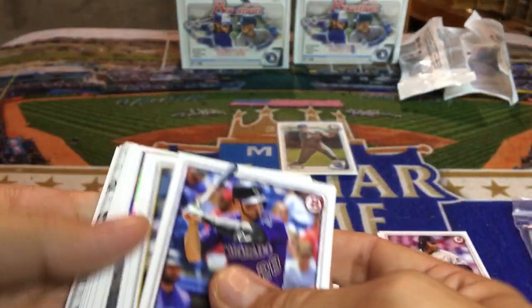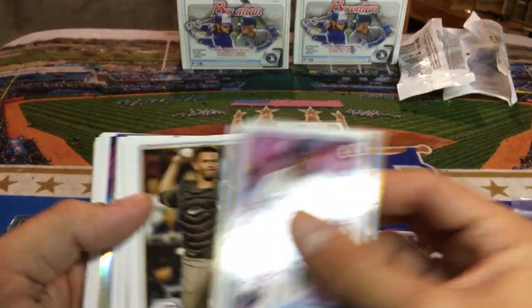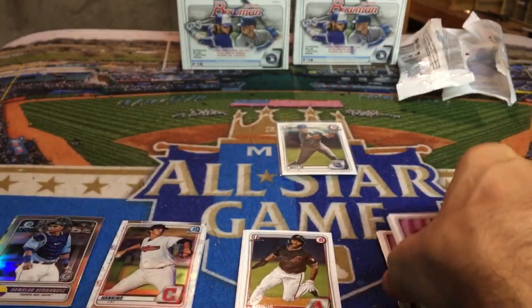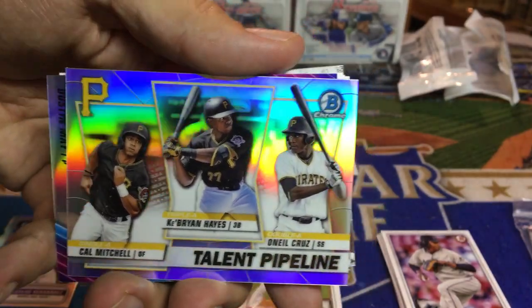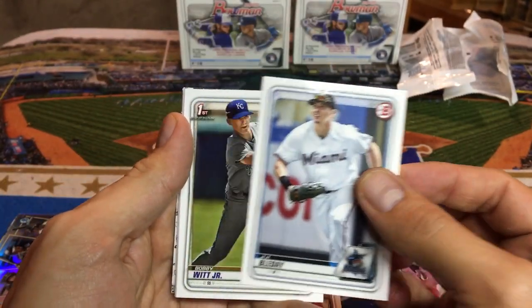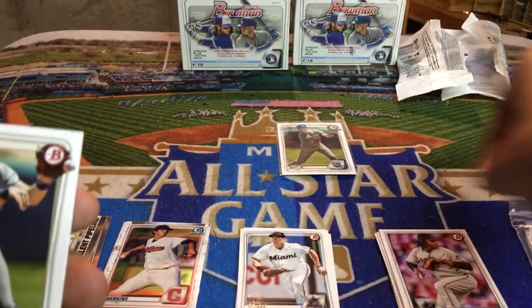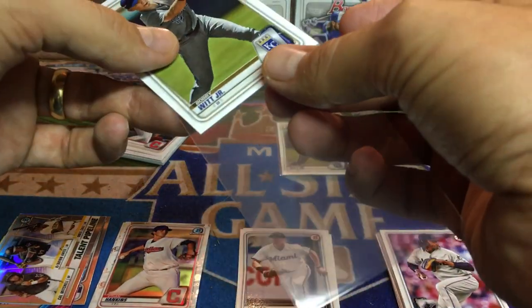Let's go into pack number two. Looks like we got a couple inserts at the top, no colored cards. Got that Ureña again - back-to-back Jose Ureñas. He's the guy that was throwing at Ronald Acuna a couple years ago, had all those brawls. We got a Bowman Chrome talent pipeline of Pittsburgh - O'Neal Cruz, Cabrian Hayes, and Cal Mitchell. That's a pretty cool one. And then Dustin May rookie of the year favorites. Hit the J.J. Bleday again - maybe I'll get the Witt Jr. since I had J.J. Bleday in my last pack right before Bobby Witt, and it is. Nice. Two packs, two Bobby Witts.